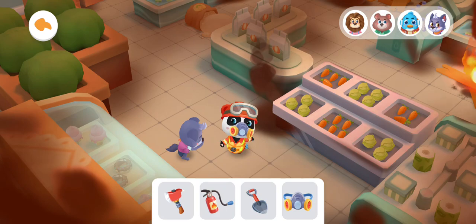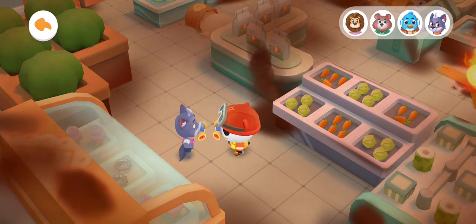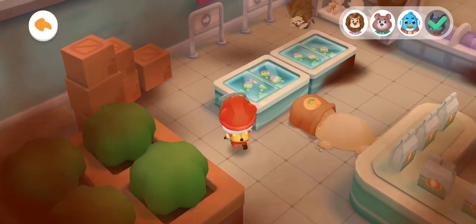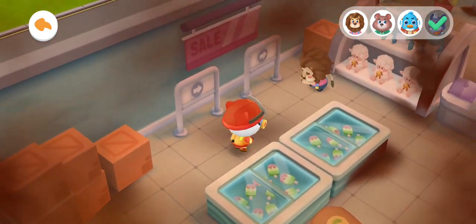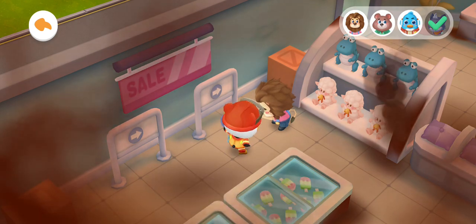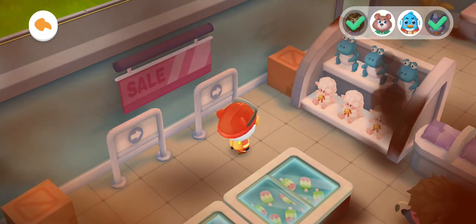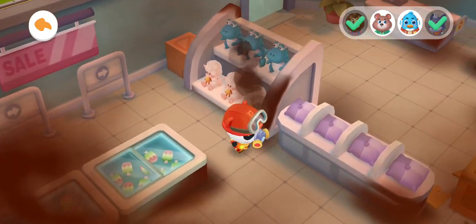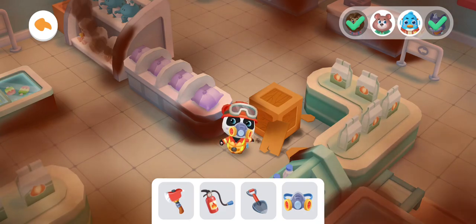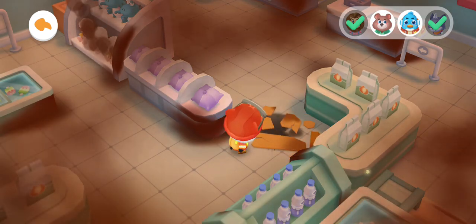The trapped person is in danger. Help him quickly. Thank you. The gas mask has strong protection — it can help isolate smoke and toxic gases. The trapped person is struggling to breathe and needs help. There is an obstacle. Get it cleared. Fire axe can split all blocking boxes.